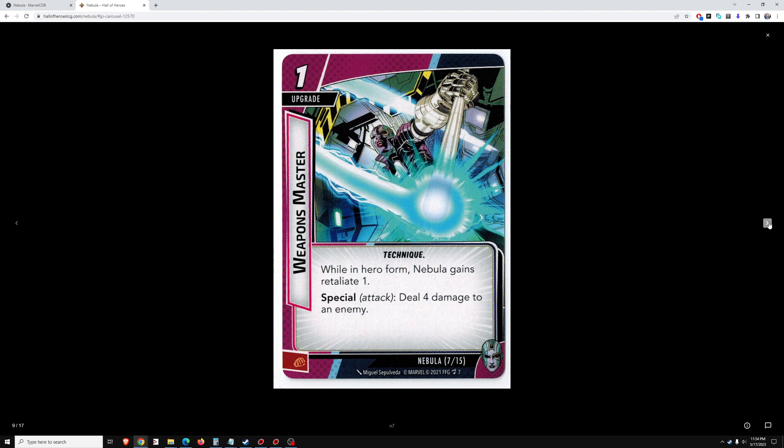Weapons Master — 1 cost upgrade while in hero form. Nebula gains Retaliate for 1 turn, which may or may not come into play. Special: deal 4 damage to an enemy — that's okay, nothing special, but it's okay. We're not looking at a hero with a really exceptional ceiling — that's becoming clear, at least not so far. We'll look at the back half of her cards.